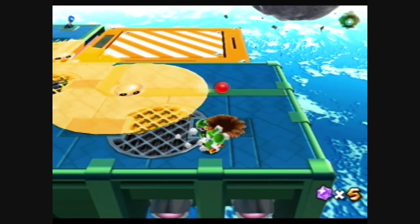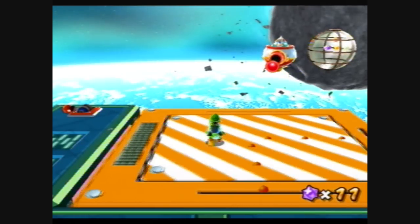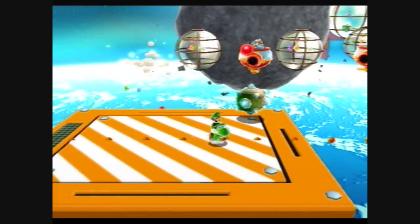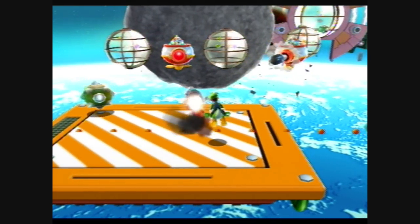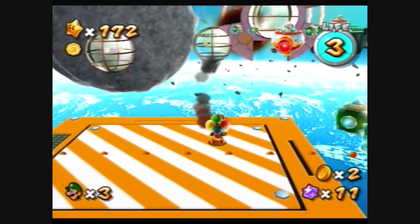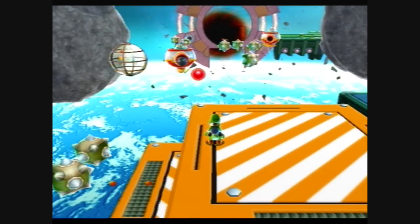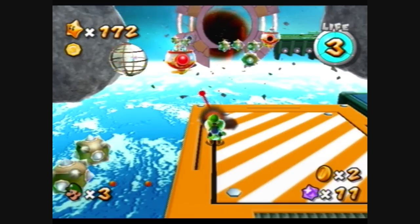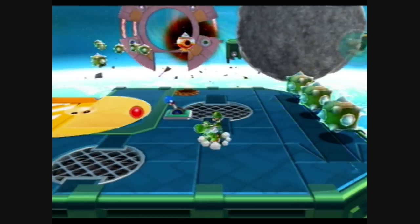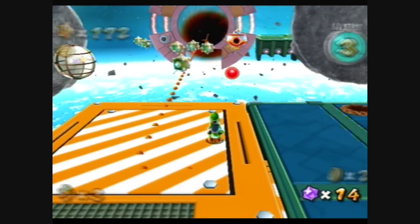Yes, and here we go — here we have those evil moles which shoot those bullet bills at you. So fire the bullet bills right back at those evil moles. Alright, pretty simple. This is exactly what you had to do the first time you went through this level. And I think the green star is behind the last evil mole. You can kind of see it over there on the right — that's where the last evil mole is. Destroy that evil mole with a bullet bill, and that should reveal green star number one.